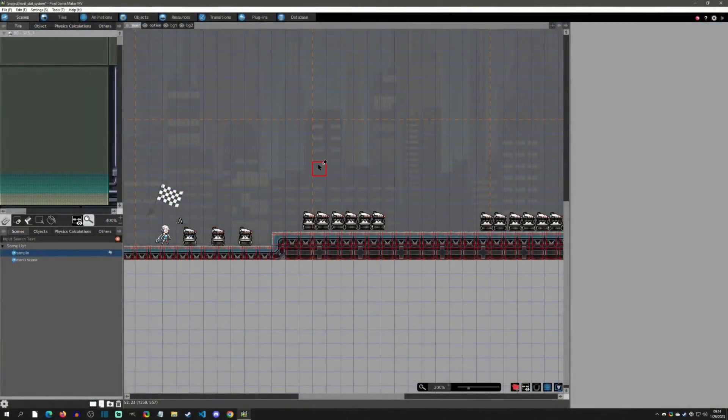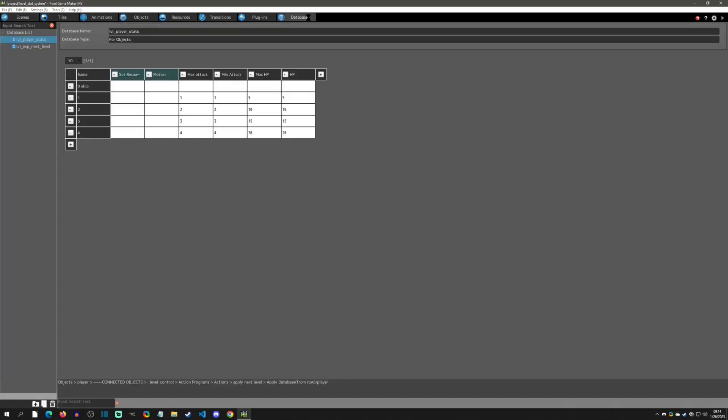When you open up the project you just have a quick scene where you have three enemies to kill to gain one level, six enemies to kill to gain another level, and then nine enemies to kill to gain the last level. We're going to be utilizing the database during this process, so we're going to click on the database tag over here.